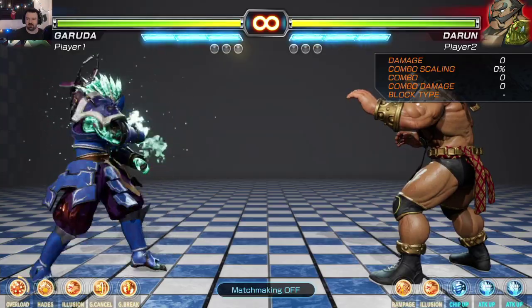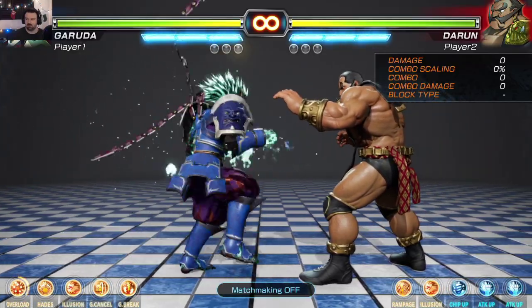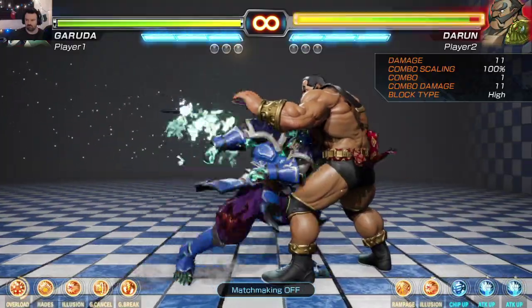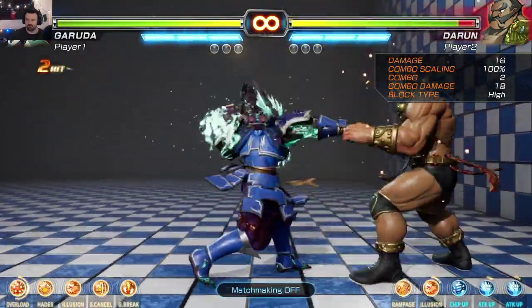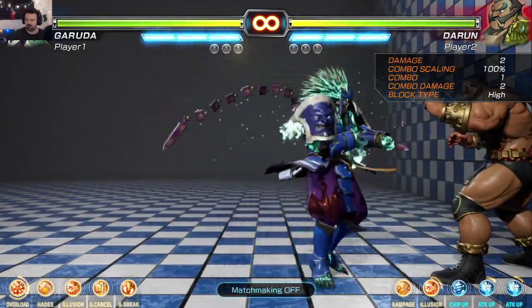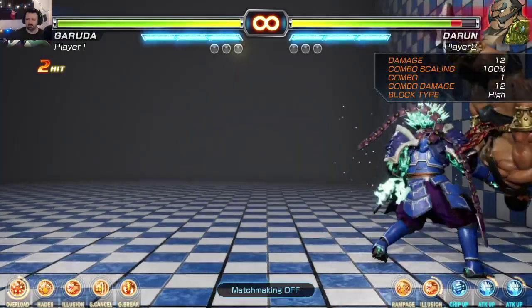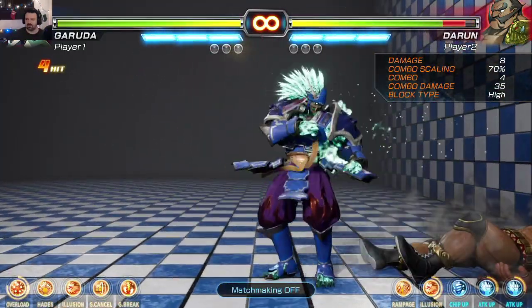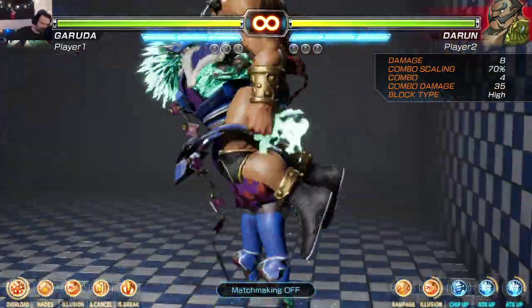We got jab, medium, heavy. Back and heavy is a two-hit move. He's in a juggle state it looks like. Doesn't look like it combos very well. Only in the corner, maybe. Let's see.